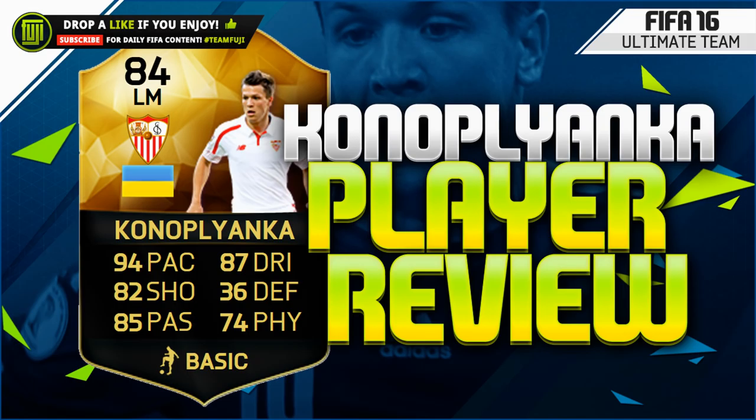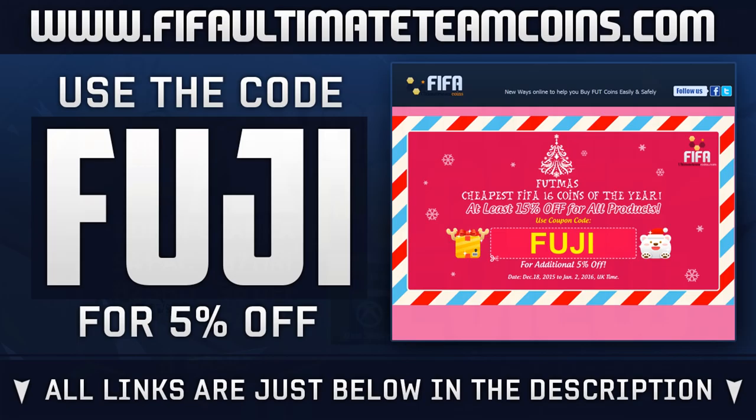Hey, welcome back to another informed player review. We have the second inform Conor Plianca — he was going for 140,000 coins last night. Initially I thought it would be around 600k, but without a doubt I picked him up and decided to review him.